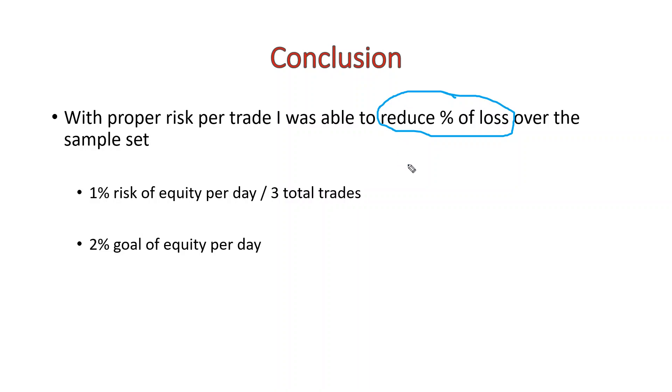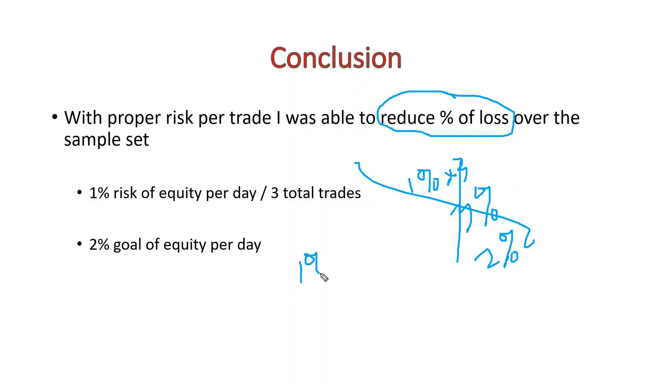I've always had a larger percentage loss, and that was because I was risking 1% per trade for a total of three trades each day, which came out to risking a whopping 3% of my net equity versus a goal of 2%. Those numbers just don't add up. So I've now moved to risking only 1% per day with the same goal of 2%.